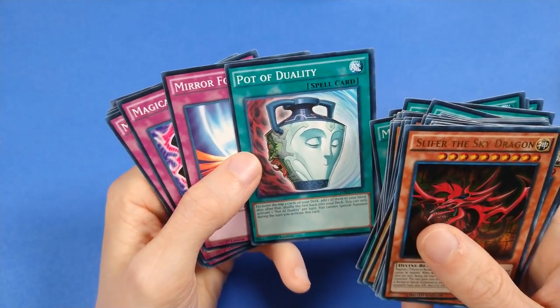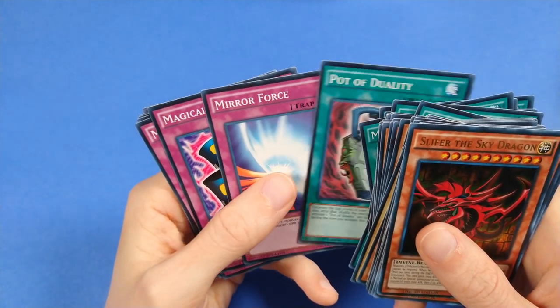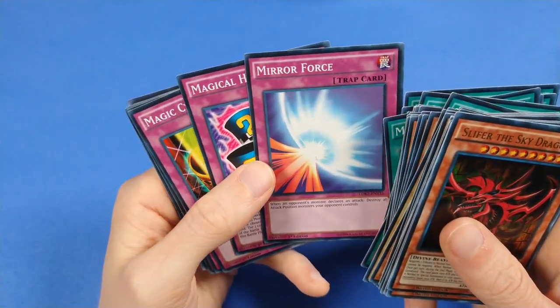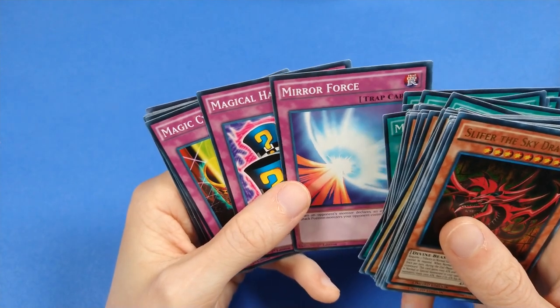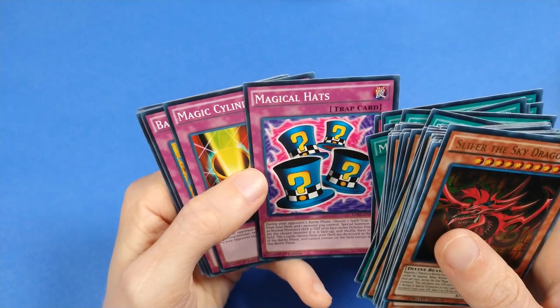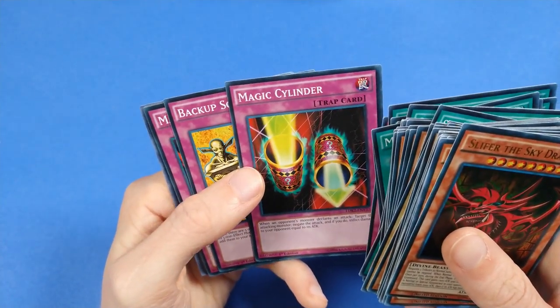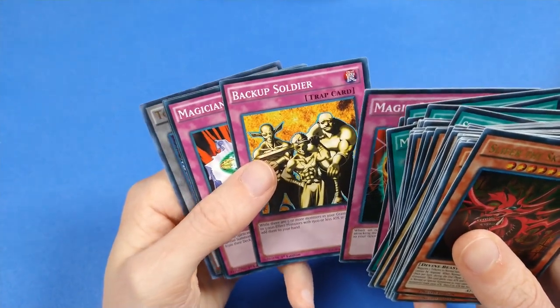Secret Village of the Spellcasters deserves to be banned, because it just says some games you're not going to be allowed to play unless you're playing a Spellcaster deck, or have a Magician of Faith that you can normal summon on the first turn. Pot of Duality — shame that the meta's too fast for this card, because I think it's one of the best-designed pots. Yugi staple Mirror Force — this is my first copy of the card, so I'm excited about that. Magical Hats to protect the Dark Magician, and Magic Cylinder for the same function — Yugi has a lot of battle suppression.